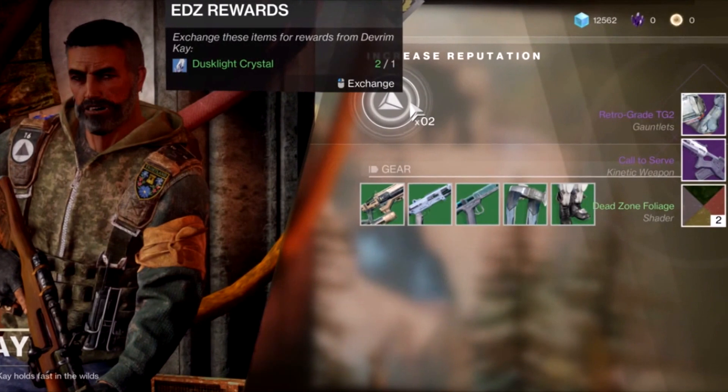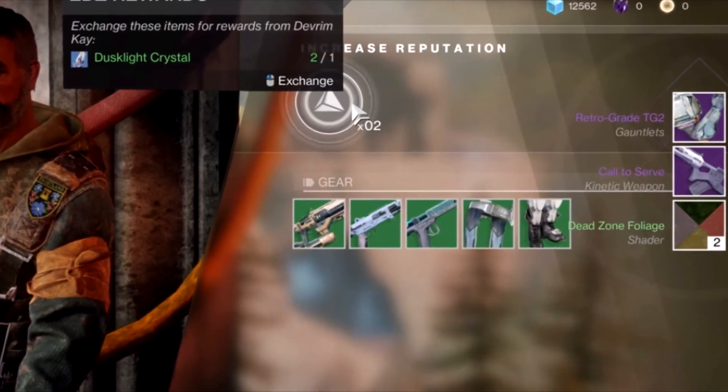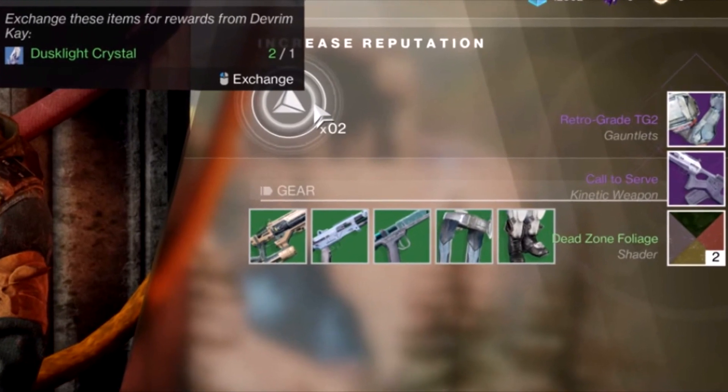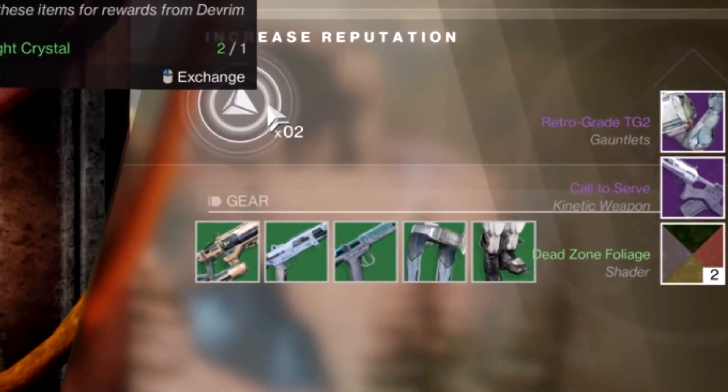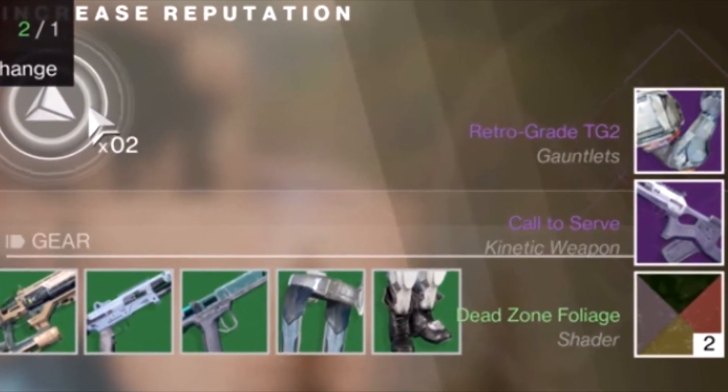Upon levelling up the EDZ faction, we can see that the player is granted an EDZ engram, granting him a pair of gauntlets, a legendary pulse rifle, and two Deadzone Foliage shaders.